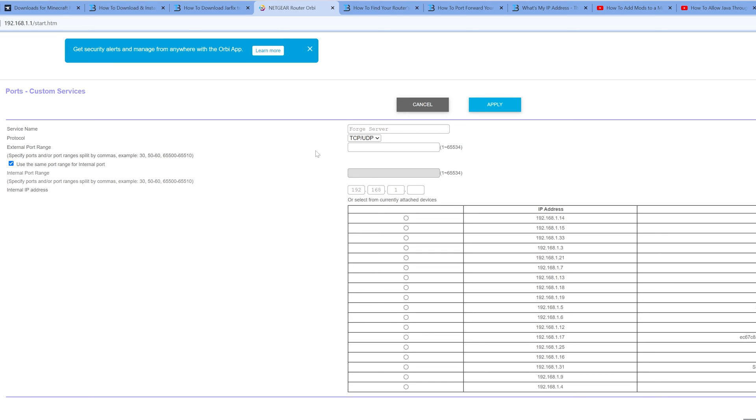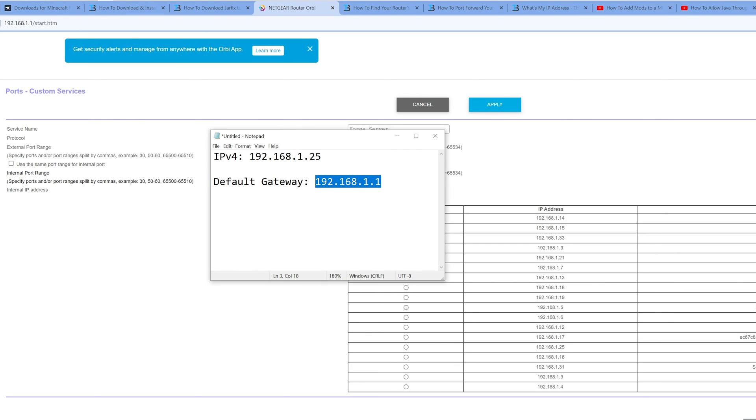For external port range, outside port range, or anything involving the word port, enter 25565. For internal ports — again, that word port — enter 25565. Now for our internal IP address, this is going to be that IPv4 address we got earlier — for me that's 192.168.1.25.